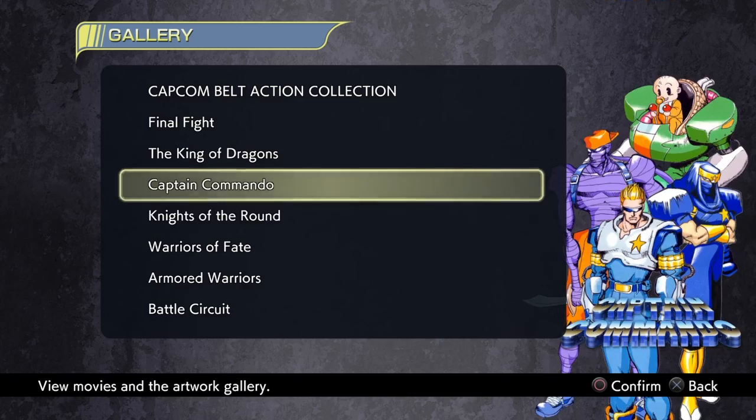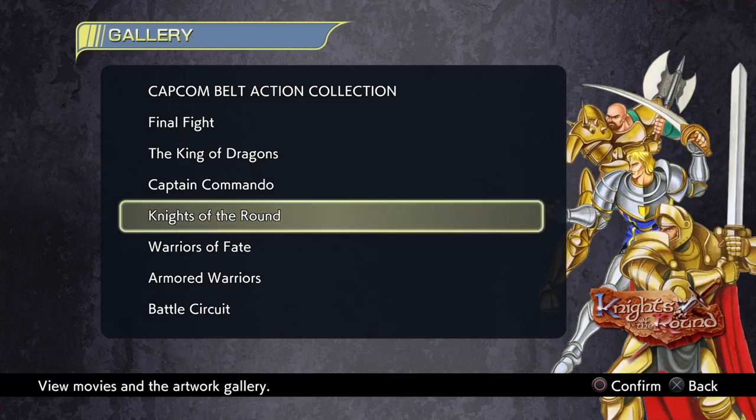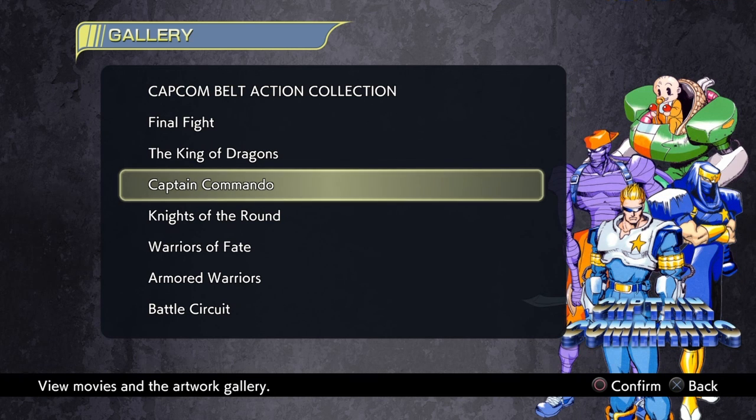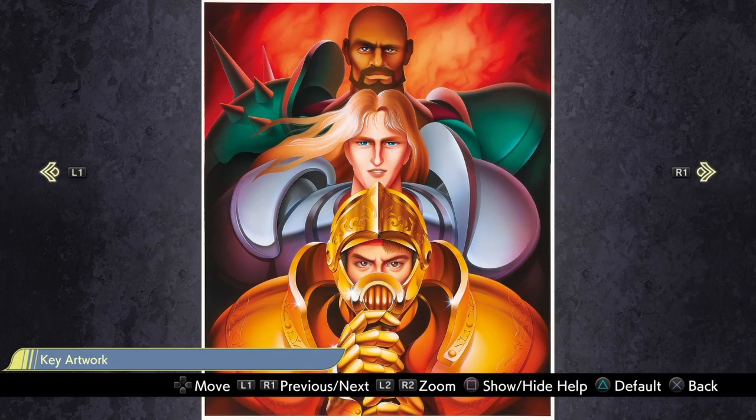I'm also going to play Knights of the Round for sure — one of my favorites. By the name it draws directly from Arthurian legend with Arthur and Excalibur. This game is quite unique among all seven in the collection: it's the only one where characters visually evolve as they level up, so each character gets a different design as they progress. That was really impressive for a 90s arcade game.